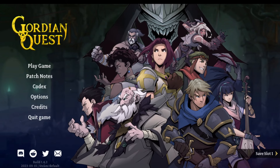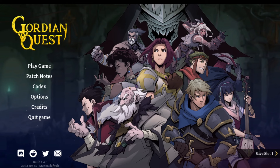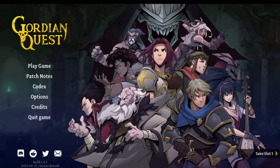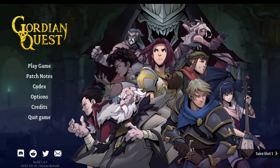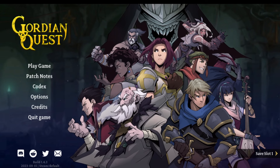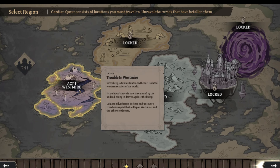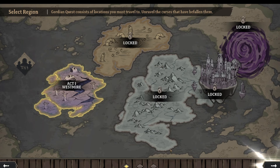Hello friends, it's me back again with another roguelike deck builder. This is off of the Devious Deck Builder Bundle from Humble Bundle this month. This one's called Gordian Quest — no idea what it's about. Let's figure out what we're doing: 15 to 30 hours for a campaign mode. Let's figure out what the game is all about — Act One: Westmire.